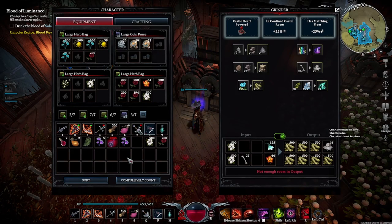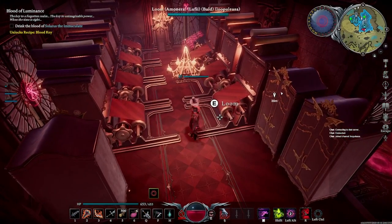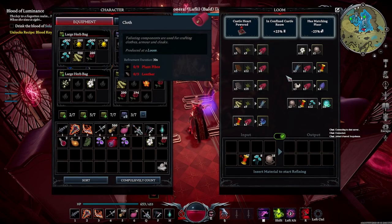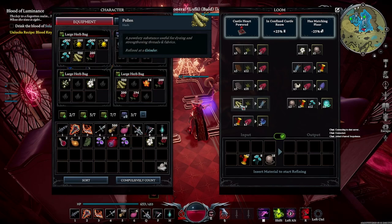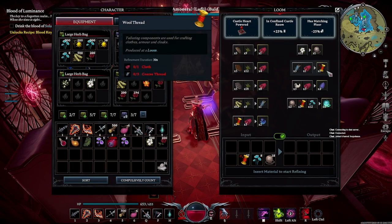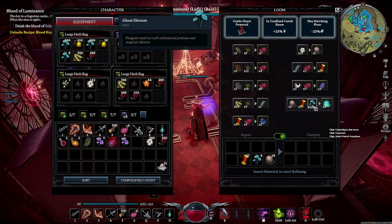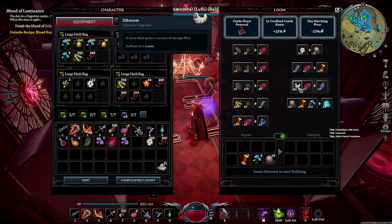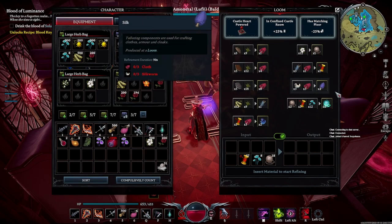Here is the whole crafting process: any leather you have, combine with fiber to make cloth. Any pollen and fiber you combine to make coarse thread, and coarse thread combined with cloth makes wool thread for tier 2 armor. The wool thread needs to be used with ghost shroom and cotton to make the ghost yarn, so producing a lot of it will give you a large supply.